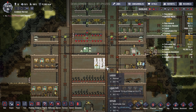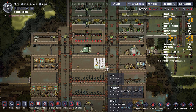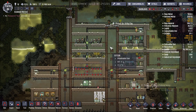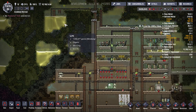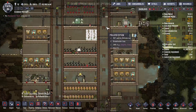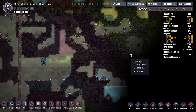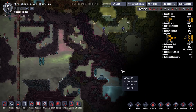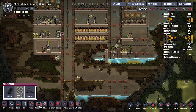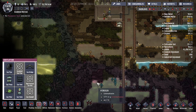Hello everybody and welcome to a new episode of Oxygen Not Included, the automation update. Today we are going to continue to try to get all of that water pumped out, but that's going to take a while. So we are going to actually probably focus on this water — this water is really really hot, so we need to find a way to cool it down.